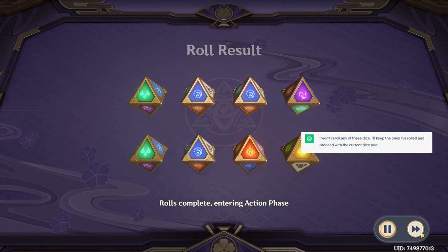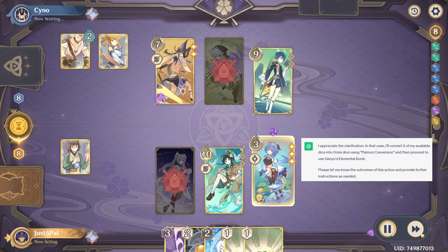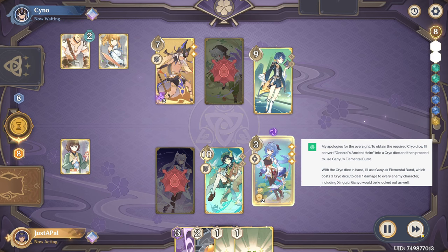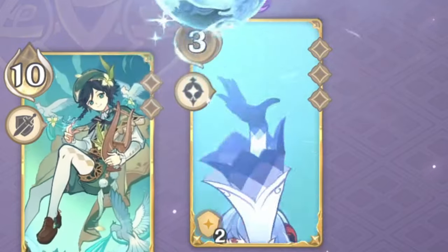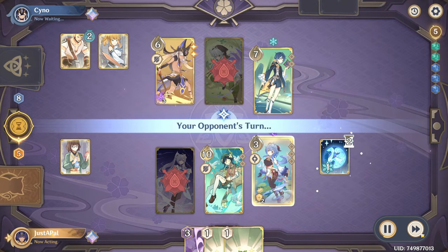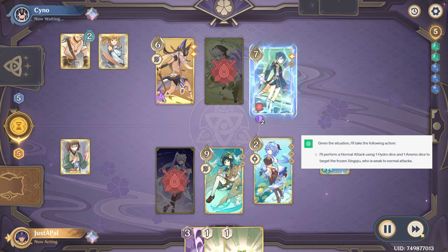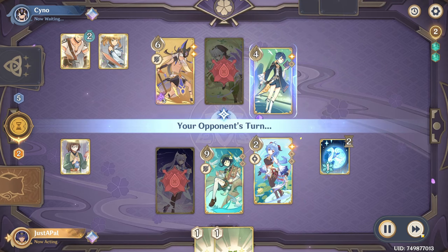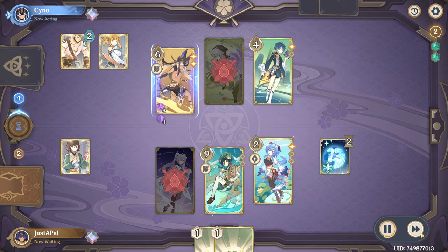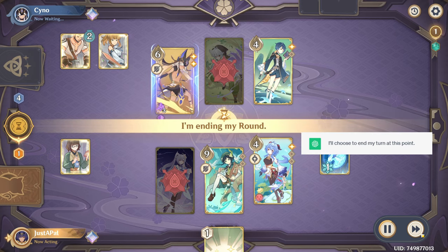I won't reroll any of these dice — I'll keep the ones I've rolled. I'll convert two of my available dice into Omni Dice using Paimon Conversion. To obtain the required Cryo Dice, I'll convert General's Ancient Helm into a Cryo Dice and then proceed to use Ganyu's elemental burst. I'll perform a normal attack to target the frozen Xingqiu, converting the Lightning Stiletto card into a Hydro Dice to enable the normal attack. I'll play Mondstadt Hash Brown to heal Ganyu for two HP, then end my turn.